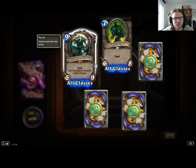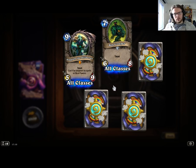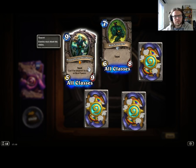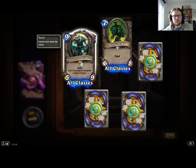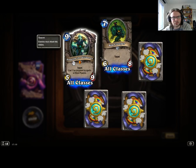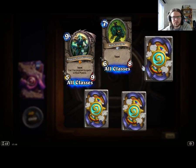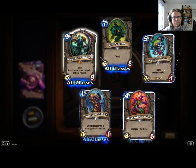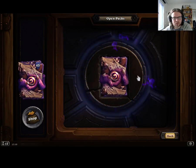Legendary — Slogoth the Slitherer. Taunt, can't be targeted by spells or hero powers. Too bad he dies to Black Knight. I don't see this being played for 9 mana, honestly. But if there's no Black Knight, or if Black Knight's already been used, that could be... even if there's no Black Knight, I don't think that's worth it. Maybe in like a Round 2 or something.